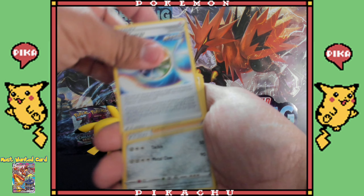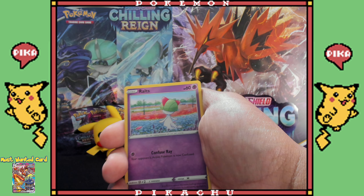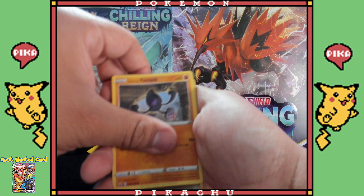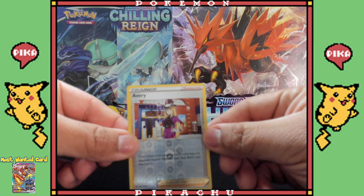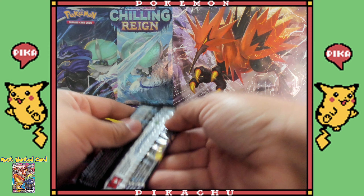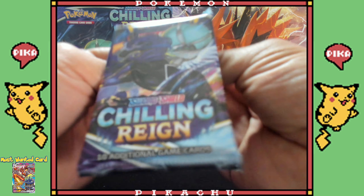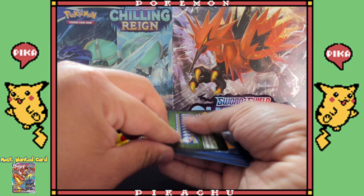Should have guessed it. Ralts doing absolutely nothing — get out of here. Snover — I'm Snover you. Put your mask on, trainer card reverse holo — nice! And that Passimian whatever — I get that card a lot. Pretty sure I got large amounts of that guy.